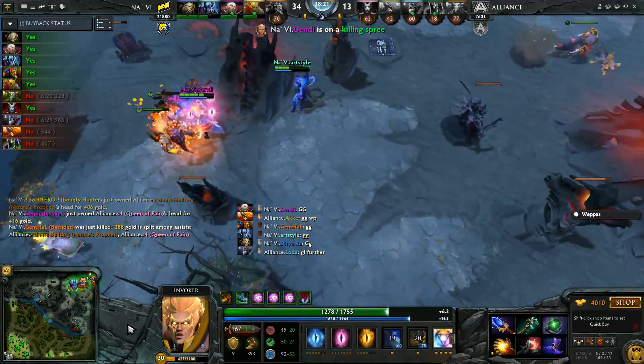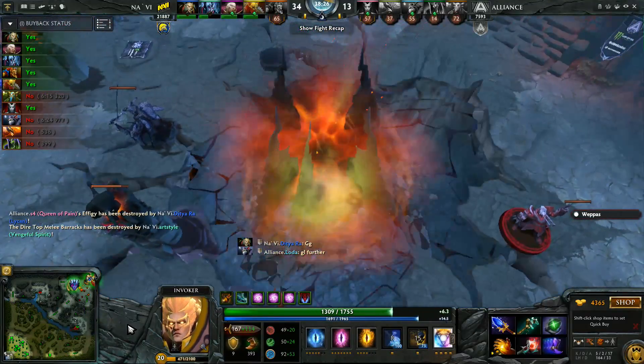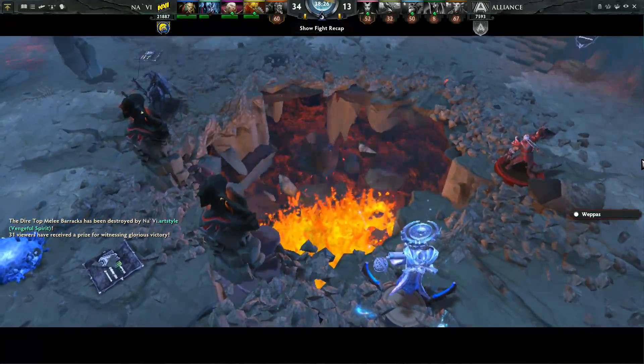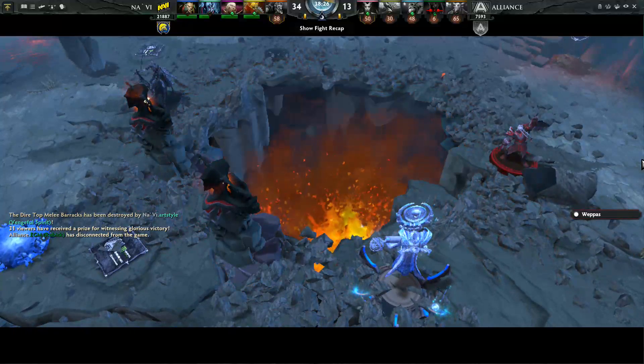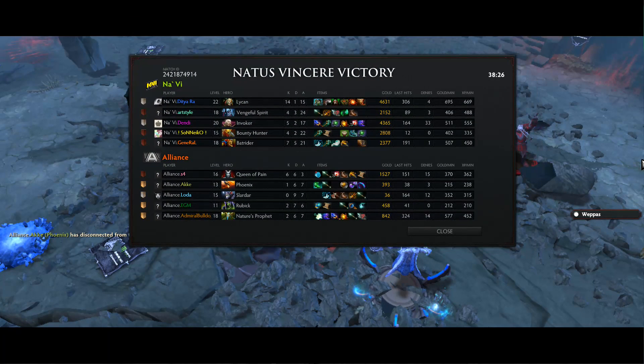You give Navi every last one of their signature heroes and they just run circles around Alliance. Ugly way to finish the series for Alliance — not like they could have taken a 2-0. You've got to give credit to Navi: they had an entire game plan built around the Bounty Hunter track gold, and they executed it to perfection. General's Batrider really showed his strength, and certainly gets a huge morale boost after that game number two.